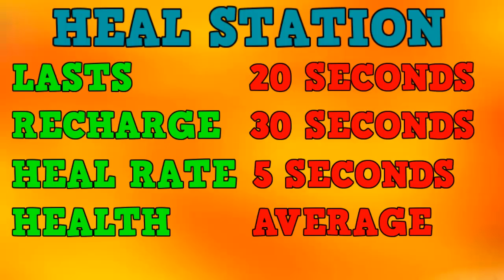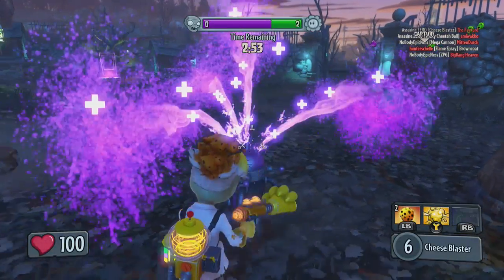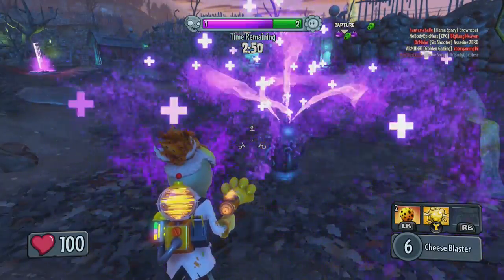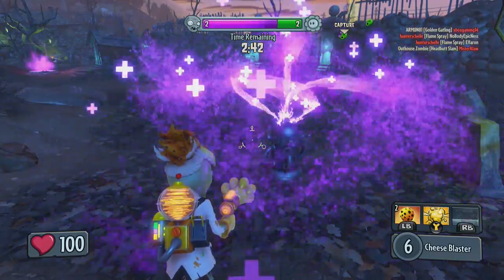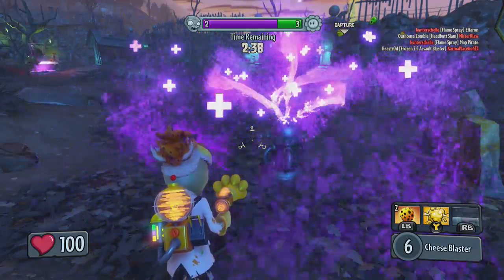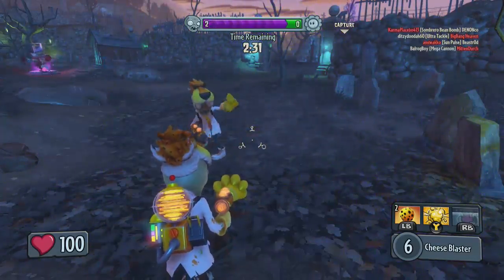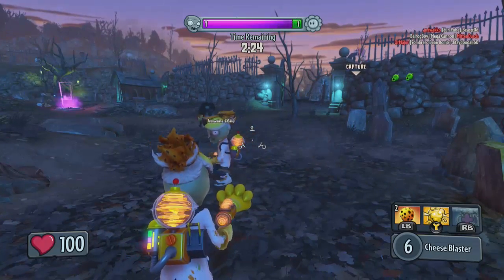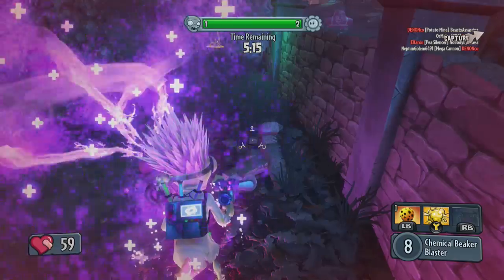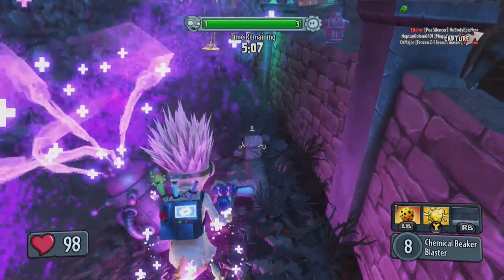Now let's jump straight over to the armoured heal station. It does actually say in the description that it has one slight weakness — it is prone to self-destruct after a short while — but I had a look and compared it to the normal heal station, and this one also lasts 20 seconds on the floor. It also takes 30 seconds to reload. It has a lot more health than the normal heal station, so it takes a lot longer for a plant to destroy it. The only downside is that it takes a lot longer to heal each player — 10 seconds to put 50 health on a zombie, whereas the normal heal station takes 5 seconds. But considering the amount of health it has, it's going to be a lot longer for it to be destroyed by the plants.